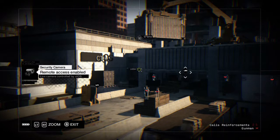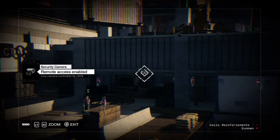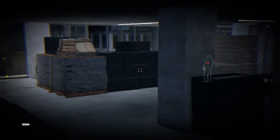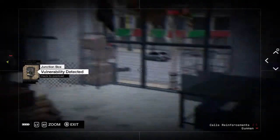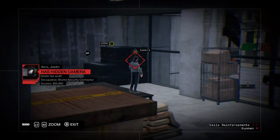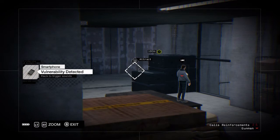Follow the movements and go back to that camera you were at before, right over here. Only this time, instead of going to the right, you're going to look all the way to the left. There's going to be a guard with a hidden camera attached to him you can hack. But before you hack that, you're going to want to hack the smartphone and use it as a distraction.